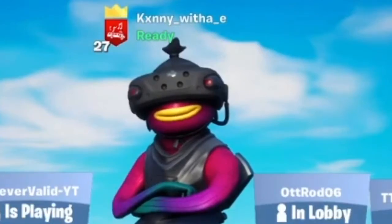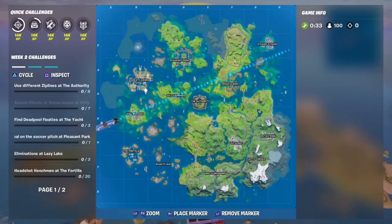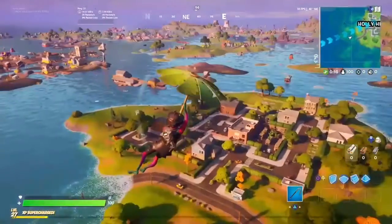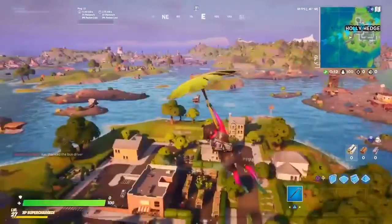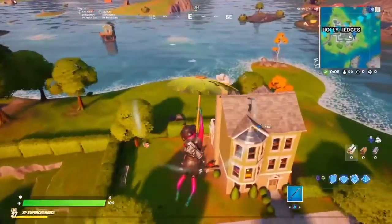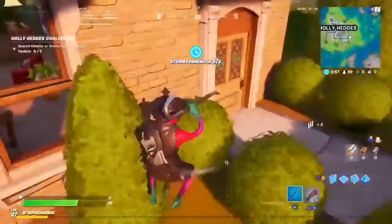Gotta respect the fishy man. Alright so this time we're gonna be landing at a little bit more popular spot because I kind of want to get more into the action — that was too calm for me. Holly Hedges hot drop, let's go! This is gonna be a tough one because everyone's gonna be landing here and we're really gonna have to find a gray weapon faster or else we're gonna be in trouble. I'm gonna land this house — I see a gray down there, but no no no — just rush the house.